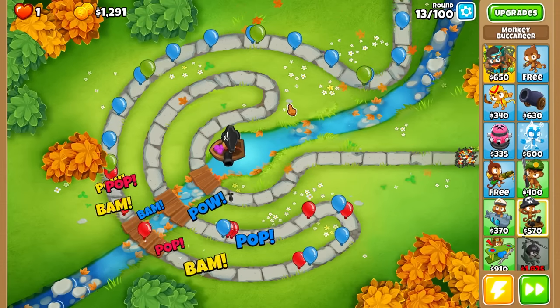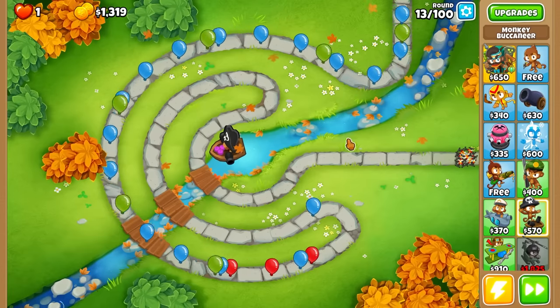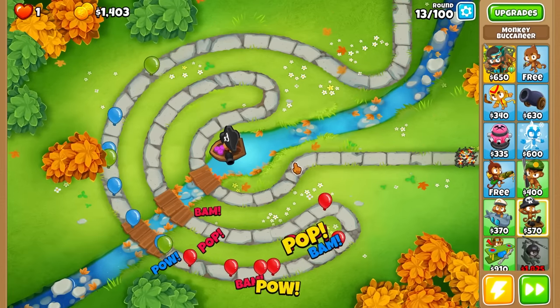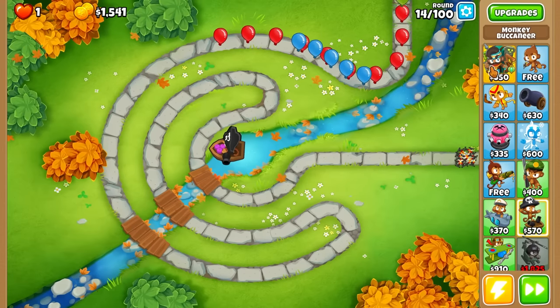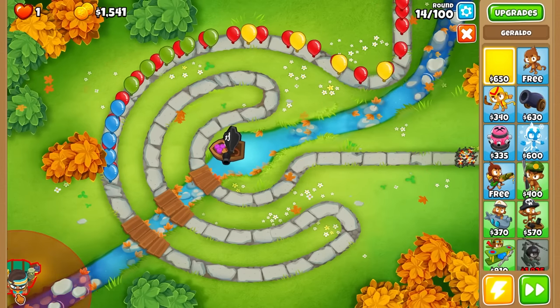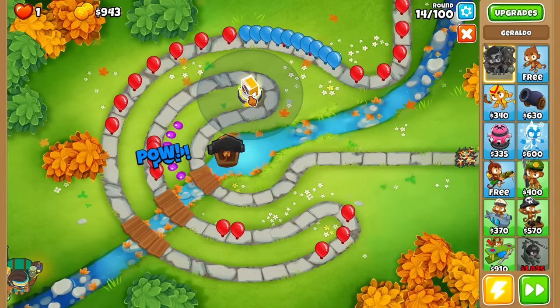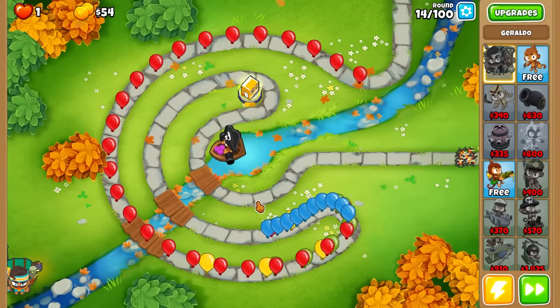Geraldo's totem costs 900 and Geraldo costs 650, so that's about 1550 we need. We should be able to get it now. I'll throw Geraldo all the way down in the bottom left corner and place the totem right here for company.